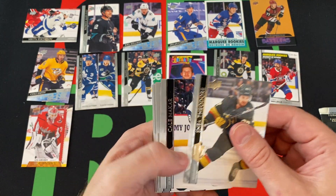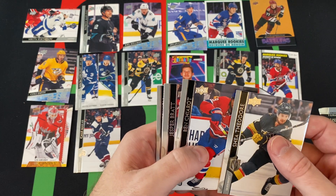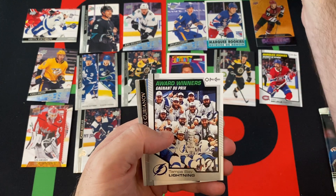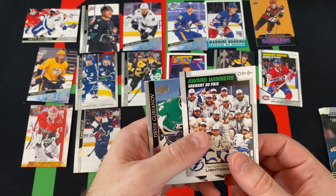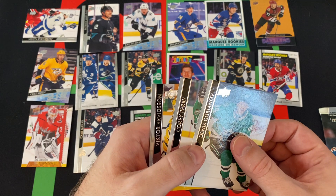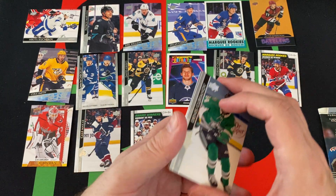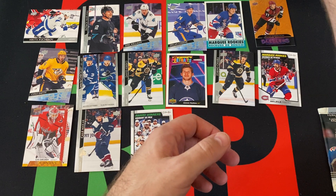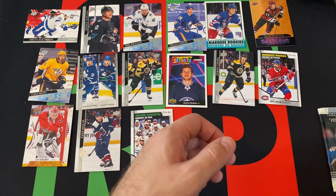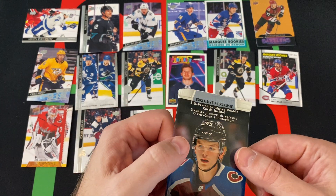Shea Theodore, Cal Clutterbuck, Ben Chiarot, Jasper Pratt, and we got the Award Winners Lightning OPG Update. Denis Gurianov, Corey Perry, and Victor Arvidsson. Yeah, that one pack with nothing in it still seems weird to me — there should have been something there. Let me know in the comments if I missed something.